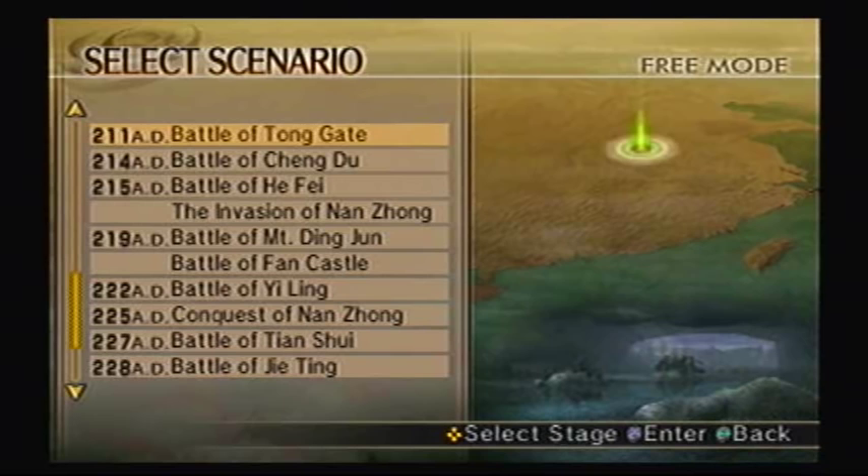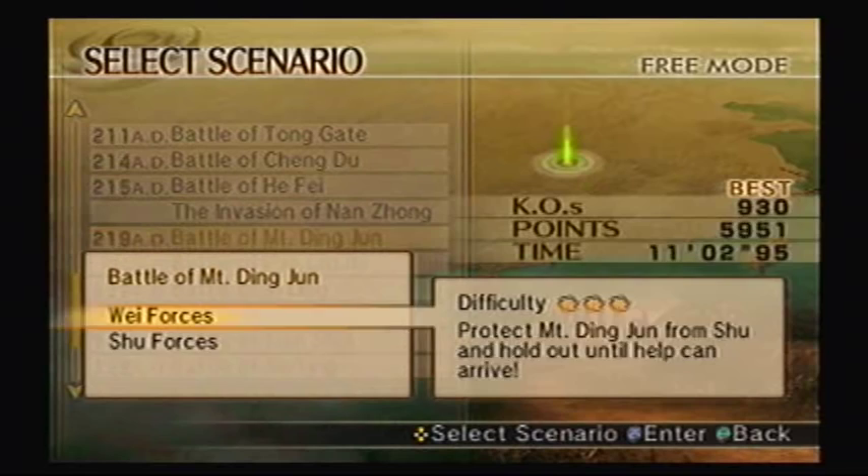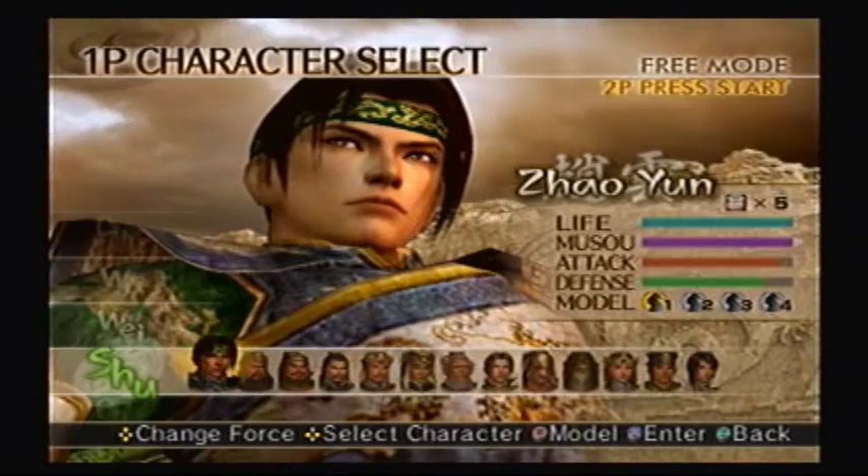This next fourth weapon is for Huang Zhong of Shu. To get his weapon, you go to the battle of Mount Dingjun, play on Wei forces, and of course play as Huang Zhong. So let's get started.